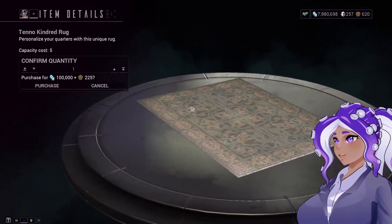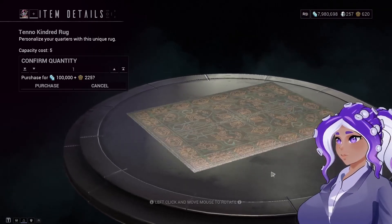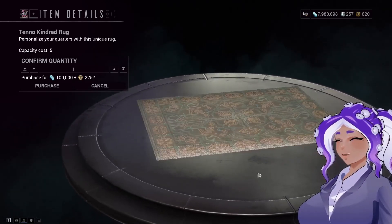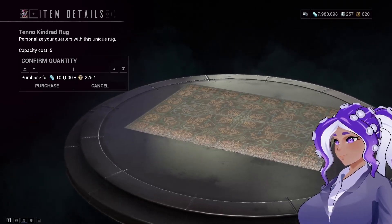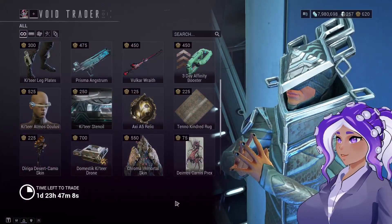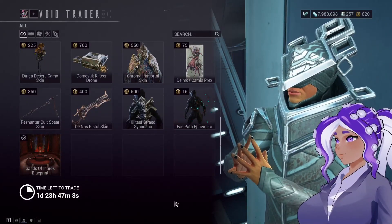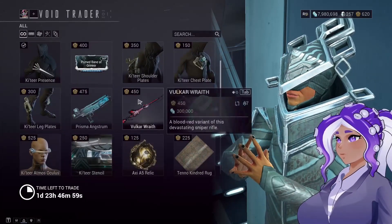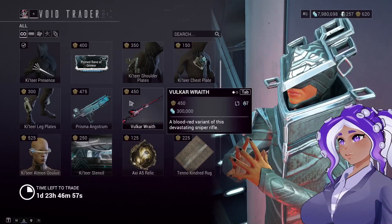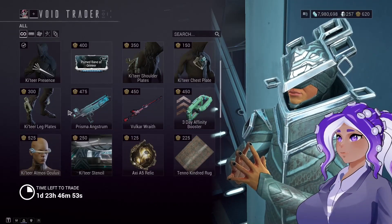The most important thing in this buy list from Baro that I am going to have to consider is this Tenno Kindred rug here, because you really need a rug to pull your ship together. I'm going to have to grind more relics tomorrow and get more stuff so that I can buy either the rest of these mods or maybe some of these weapons, because he's got some decent stuff here and I would like to get as much of it as I can before he disappears after Sunday.